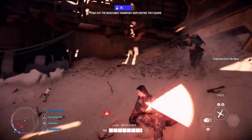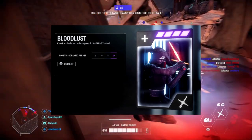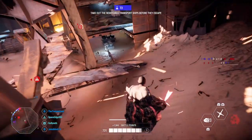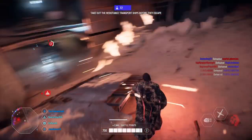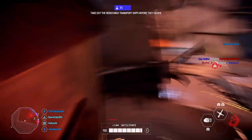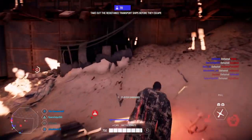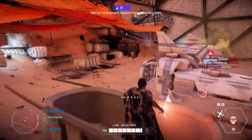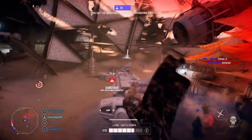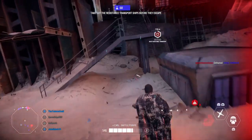The last HvV card is Bloodlust, which also gives 20% extra damage per hit but doesn't require you to be near a teammate. Combined with Resilience, this gives you 40% bonus damage when you're near your villain teammates — and in Heroes vs. Villains, you're near teammates nine times out of ten. That's why I call this the damage loadout, and it's the best way to go in HvV.